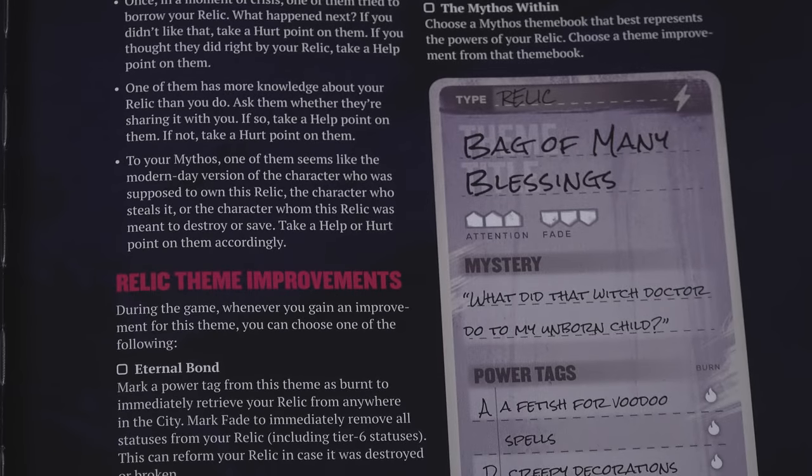Firstly, a session zero is a chance to explain the game you're playing. This can be as simple as going through the rules of your chosen system. Explaining the mechanics of play over message can be a struggle, and not everyone will own the book or PDF to read through. The session allows you to get everyone on the same page on even just the basics of what dice to roll when.